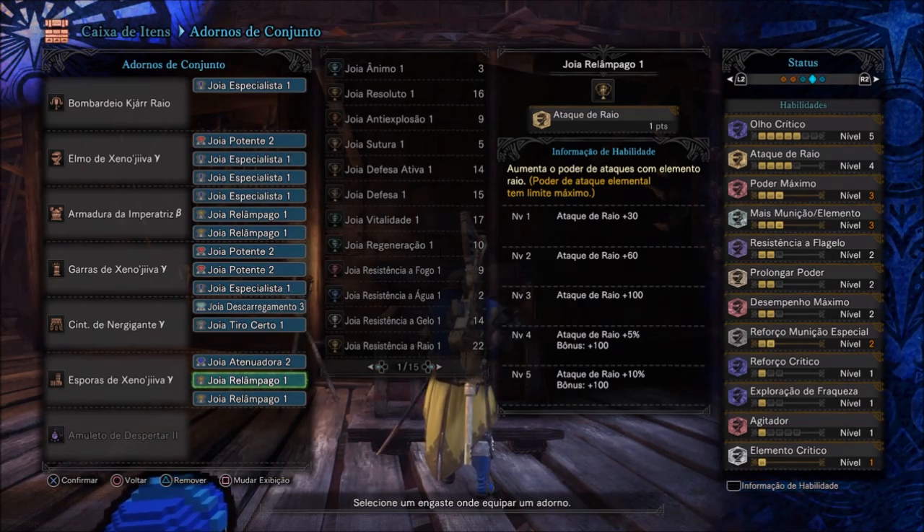Ficaram essas habilidades: Crítico no nível 5, Ataque de Raio em 4, Poder Máximo em 3, Mais Munição em 3, Resistência a Flagelo, Prolongar Poder, e Desempenho Máximo — porque estou utilizando alguns sets que dão esse tipo de habilidade.